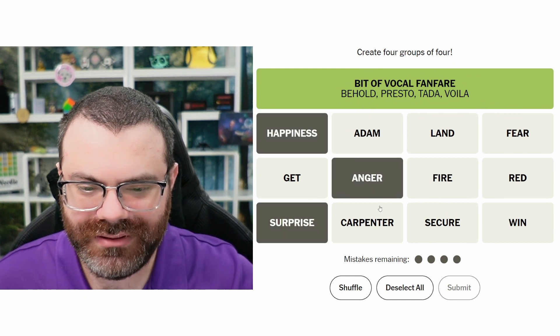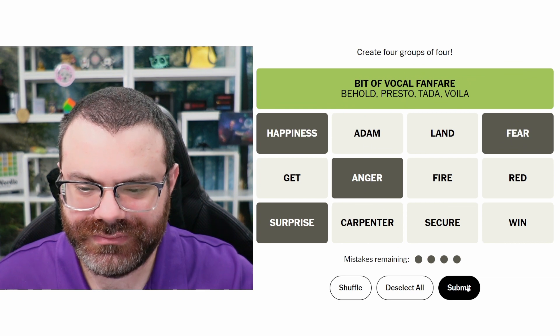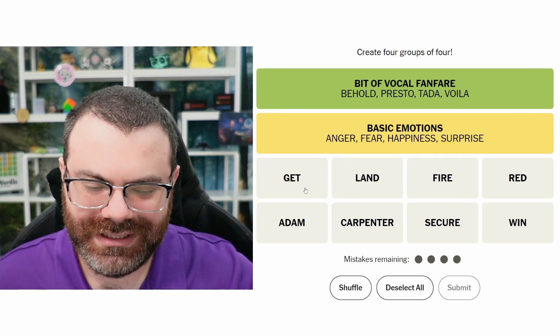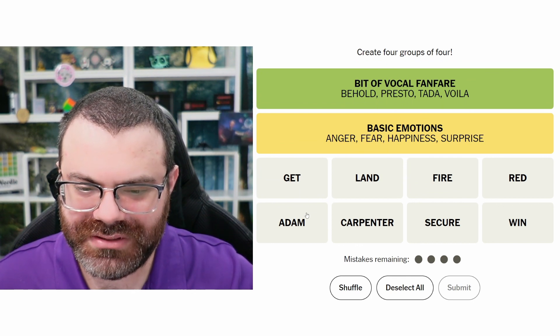Happiness, Surprise, and Anger are emotions - it's as simple as that. You can feel Secure... Fear. Basic emotions. We're down to the blue and the purple.